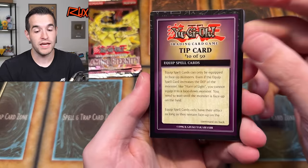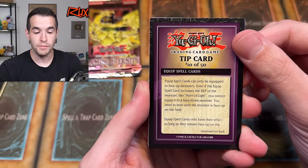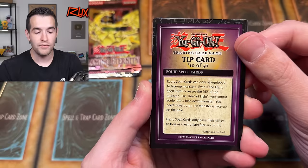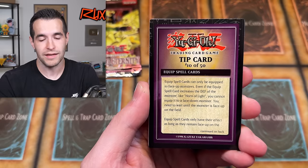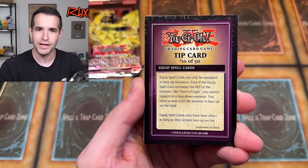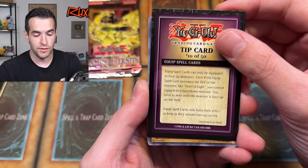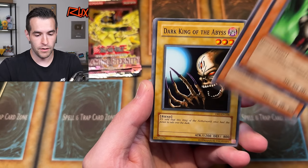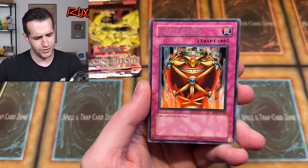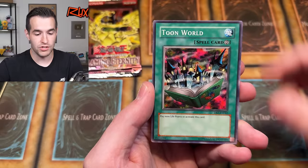Dark Beginning 1 — very cool. Tip card number 10 out of 50: Equip spell cards can only be equipped to face-up monsters. Even if the equip spell card increases the defense of the monster, like Horn of Light, you cannot equip it to a face-down monster. You need to wait until the monsters flip face-up on the field. That's a good tip card. We have Winged Dragon, Hysteric Fairy, Big Eye, Minar, Penguin Knight, Dark King, Jar of Greed — good card but just a rare — Force, Requisition, Time Seal, Toon World, and Horn of Light. Those are some classics in DB1.